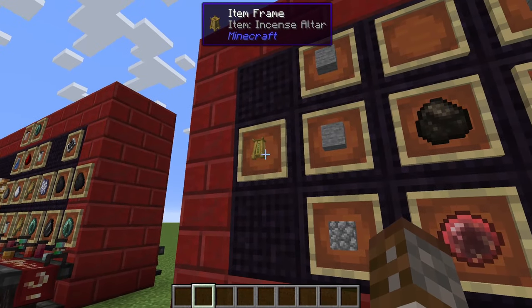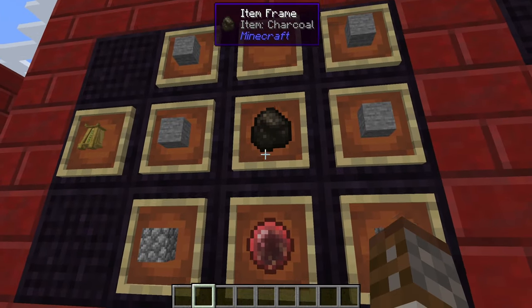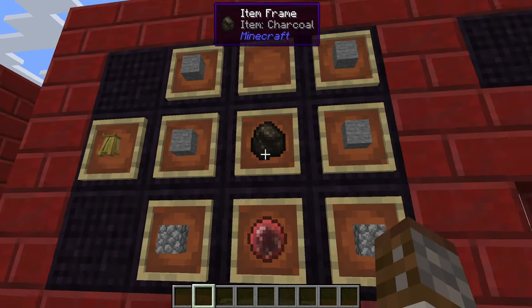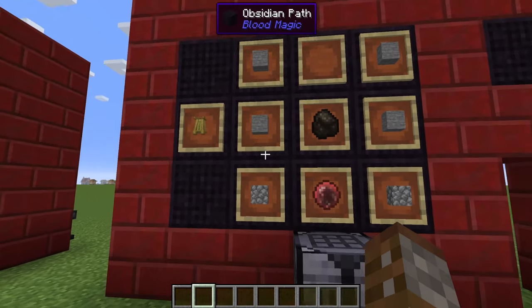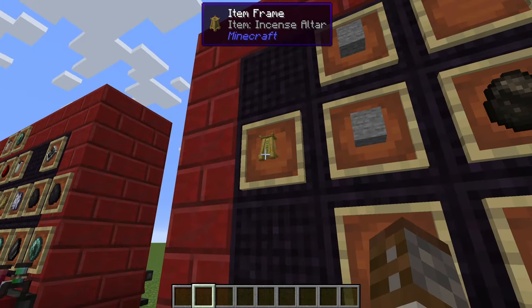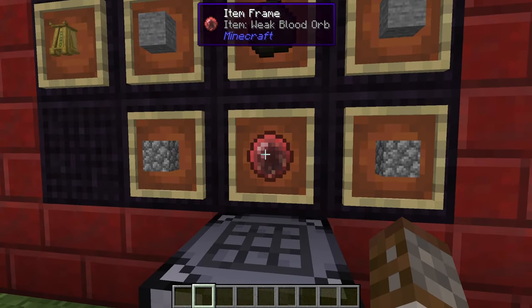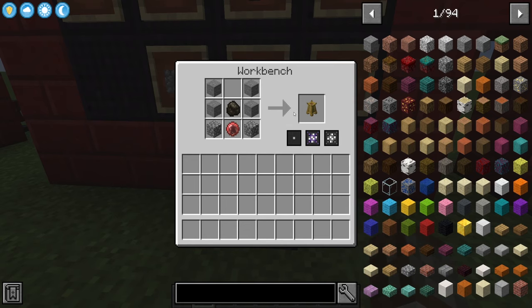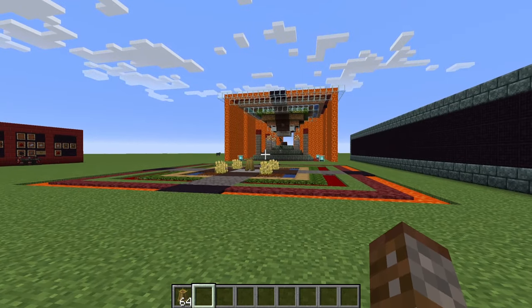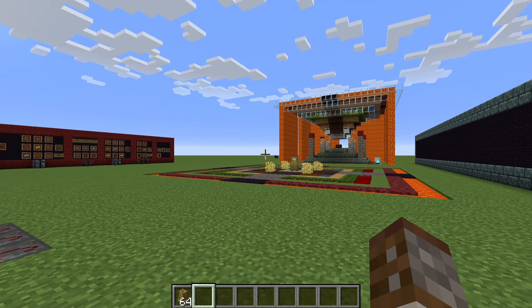There's one more item to show today — the incense altar. This requires four stone, two cobblestone, one charcoal (must be charcoal, not regular coal), and a weak blood orb or higher. To upgrade the incense altar you'll need paths, which require higher tier blood orbs — we'll get to those later. It's built as a multiblock structure, and I'll let my previous self explain how it all works.